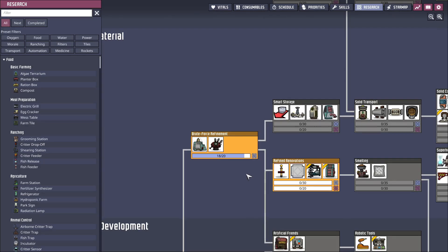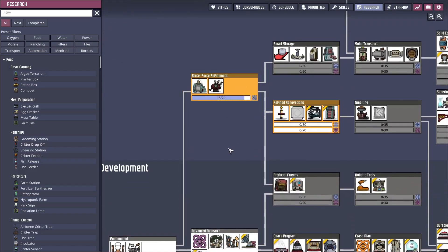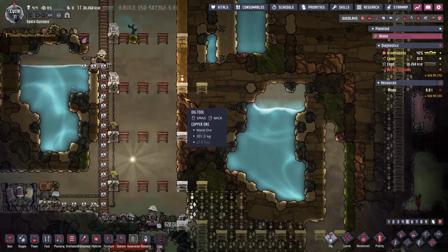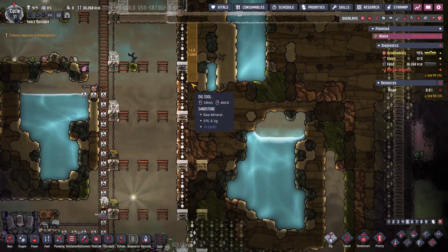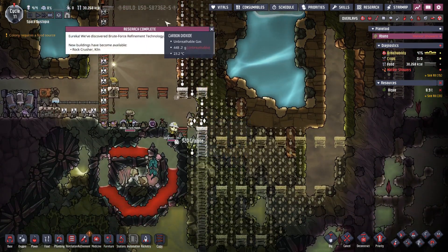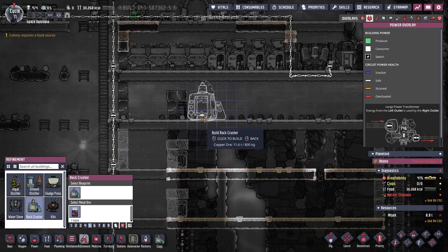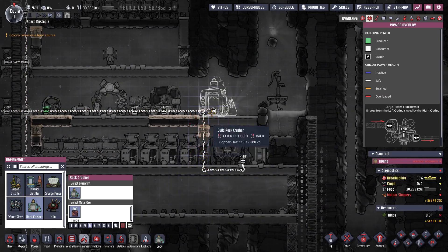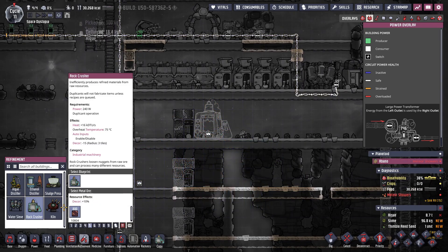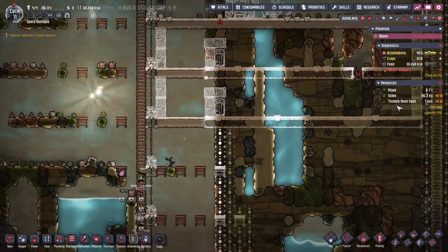I'll go for the Fire Pool first — that's just so much more important in my opinion, because the Fire Pool means much faster dupes when they need to get clean. We now have a kiln and a rock crusher. I'm going to place the rock crusher — this will be my future kitchen area. Let's just place it here together with the kiln. The stable is very accommodating in what you can place in it.